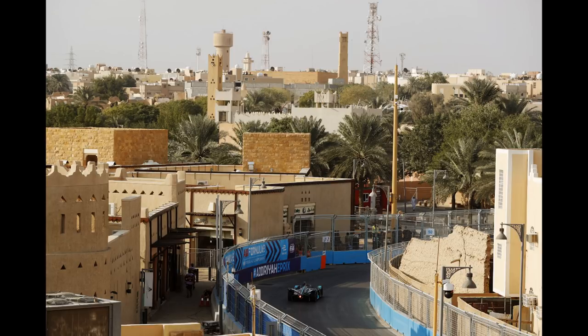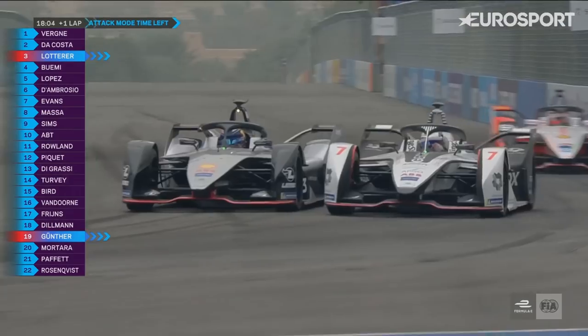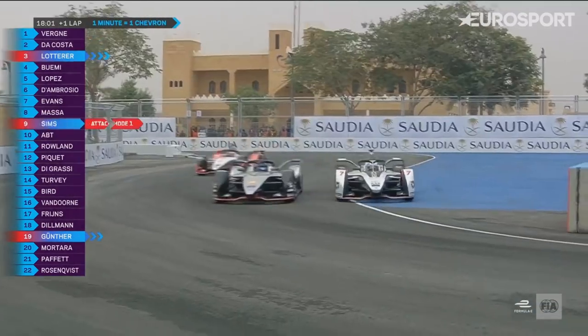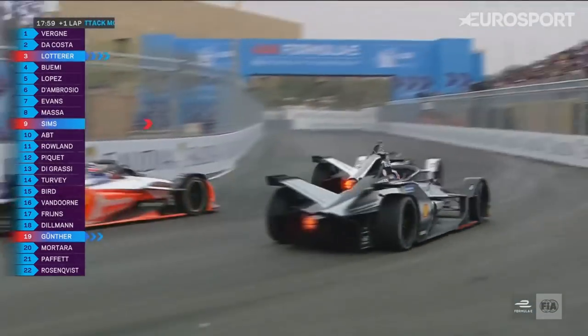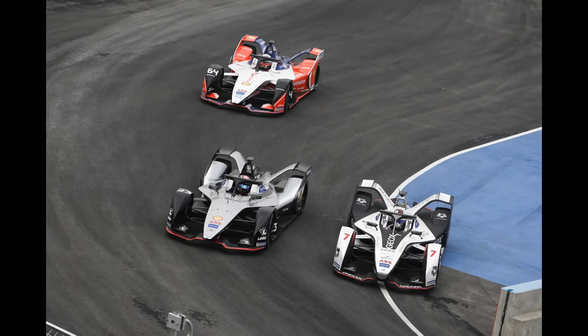Another battle that really intrigued me was the Lopez, D'Ambrosio, and Buemi fight, scrapping around for fourth place on the road. Here comes Lopez again trying to get past Buemi to the outside — they have a little rub but it just about sticks for Lopez. Then D'Ambrosio seizes the opportunity and passes into the last corner. Before Vergne and Lotterer had to pit, that was the battle for second place — and Vergne actually slotted in just behind that battle, showing how far ahead he was.